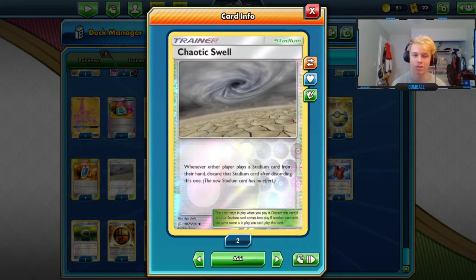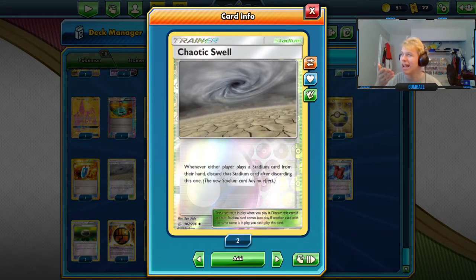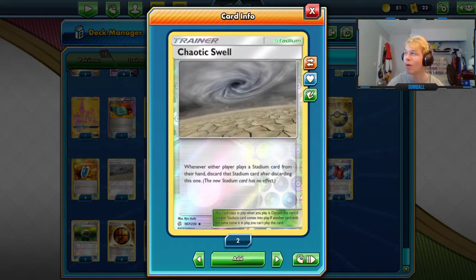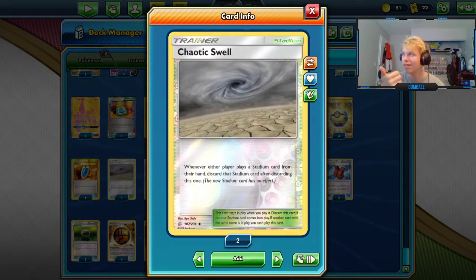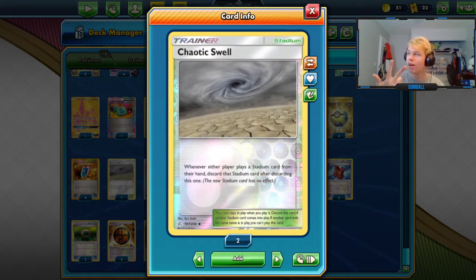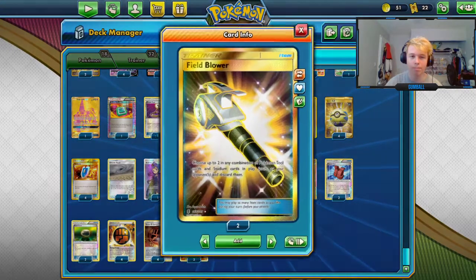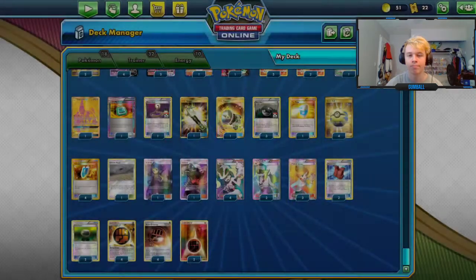We're running one Giant Water (Swell). We don't really care about other stadiums, but we also don't want to play our own stadiums. There are several options — Parallel, Dojo, even Beach was thrown around. But since we only play two basic energy, Dojo gets invalidated; Beach is good for one turn and then useless; Parallel can get bumped. I think Swell is the best stadium just for keeping other stadiums out of play. Between Swell and Blower you could play a second copy of either, but for the counter stadium effect, Swell is better.